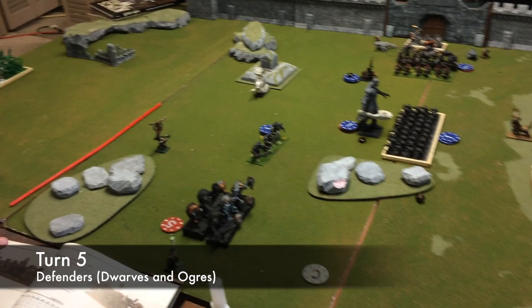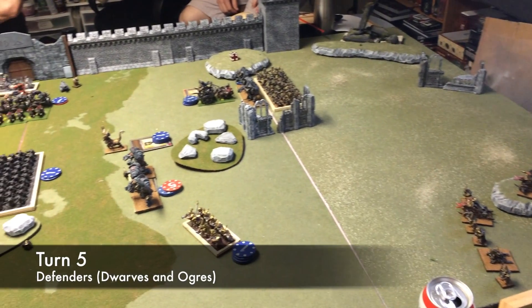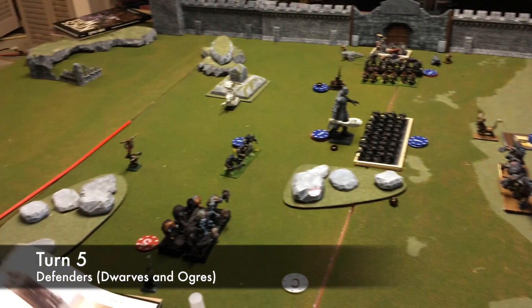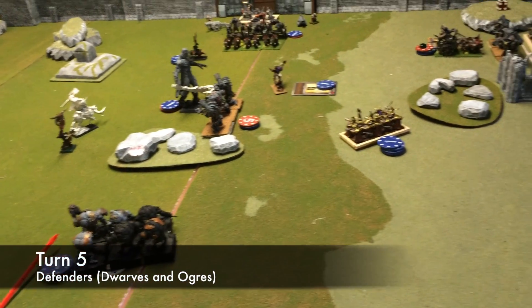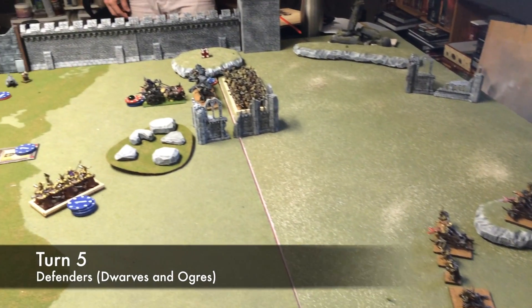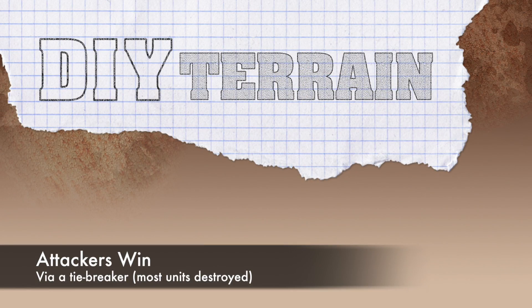At the end of turn four, the king knocked and no one answered. Turn five for the defenders went well. They were finally able to finish off the remaining ogre horde and managed to keep the abyssal dwarves at bay on the right flank. In addition, the ogre chariots were able to fend off the last orc cavalry. Turn five, the attackers were able to capture two of the three objectives and destroy the remaining units contesting them. The game ended on turn five when the king knocked for reinforcements. Since the attackers held the lesser two objectives while the defenders only held one, the game came down to a tiebreaker resulting in a win for the attackers based on units killed.